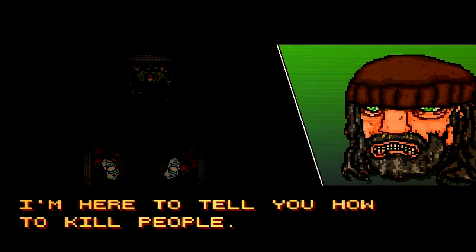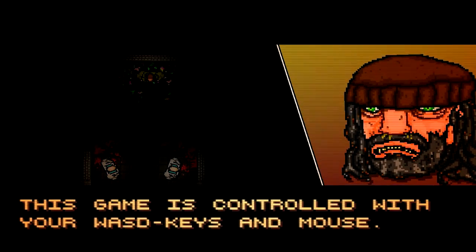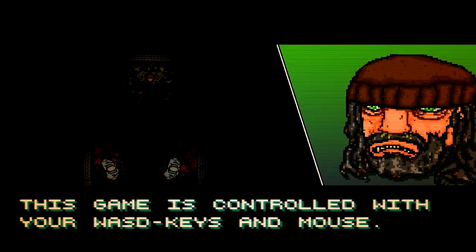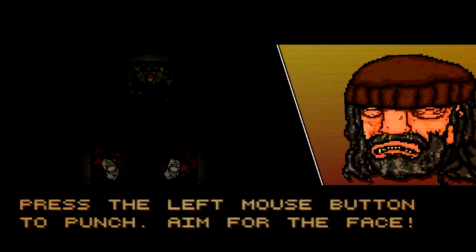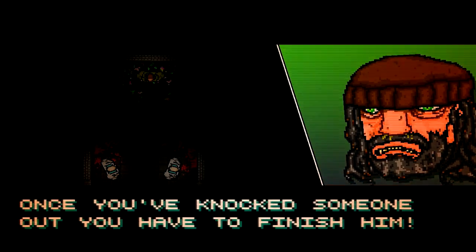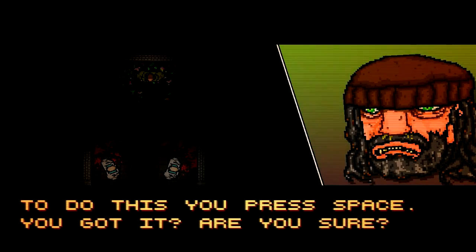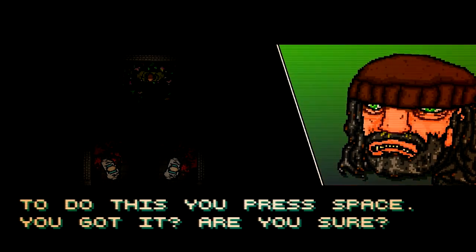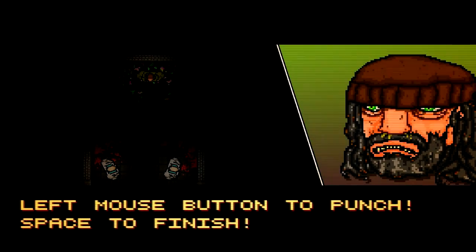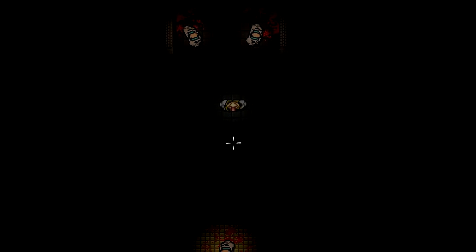Okay, so the tutorial is telling me how to kill people. Playing with a mouse, by the way — I may have to plug in my gamepad in a minute, but I thought this might be good with a mouse. The game is controlled with WASD keys and a mouse. Press the left mouse button to punch, aim for the face. Once you've knocked someone out, you have to finish them by pressing space. Left mouse button to punch, space to finish — do you understand? Don't mess this up.